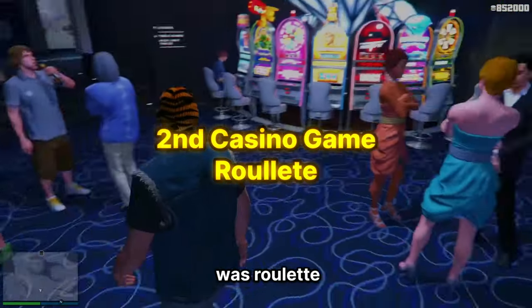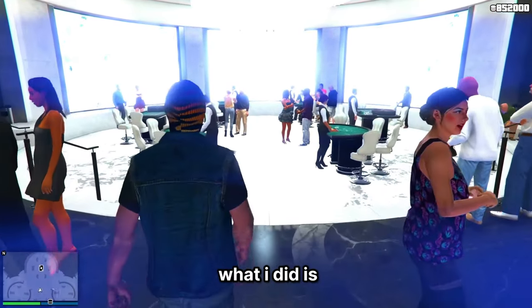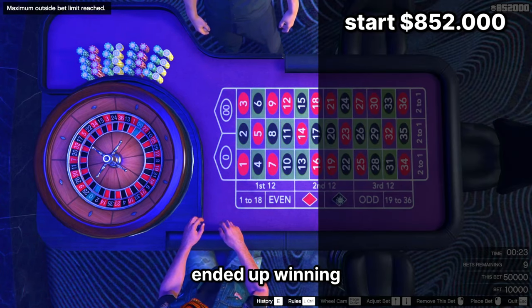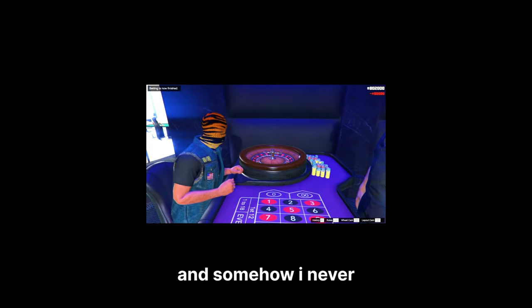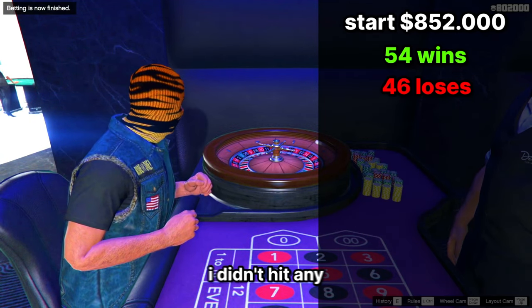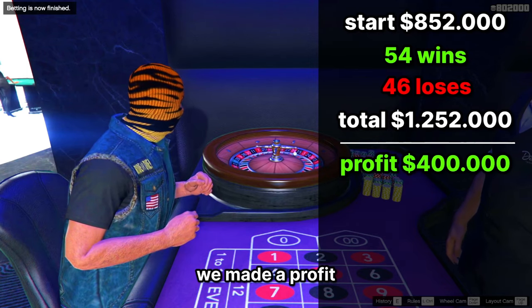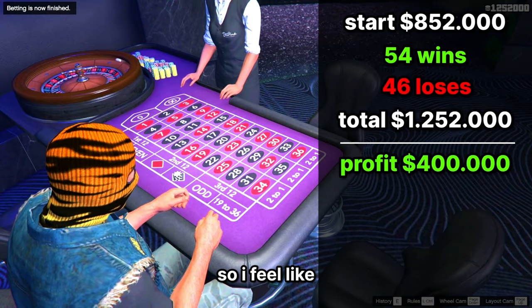The next game we went to was roulette. In total we bet $5 million — we did 50K bets and did 100 of them. I just bet the same bet every time, putting it all on black, to get more accurate numbers. We ended up winning 54 times on roulette and losing 46 times. I never got a single green. The chance to hit green is only 5.26%, and the chance to win on either color is 47.37%. We just got lucky winning 54 times, making a profit of $400,000 and bringing our total to $1,252,000.